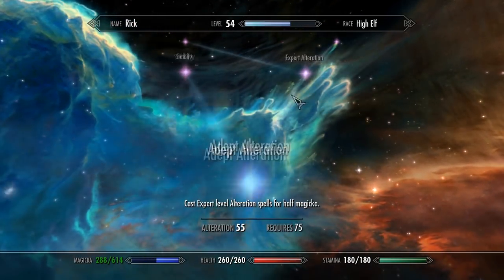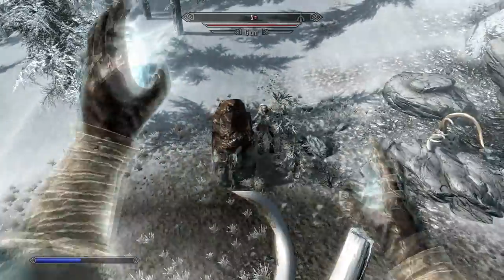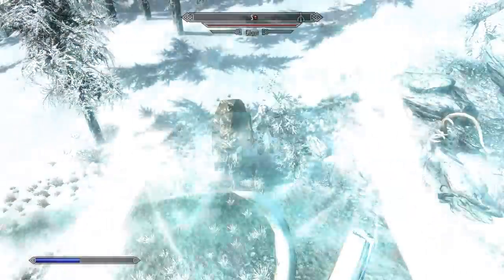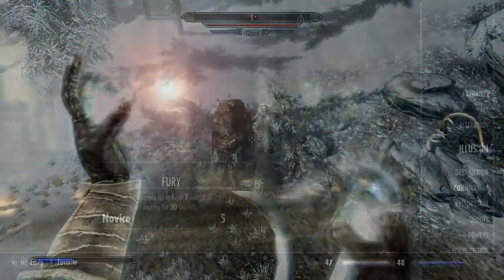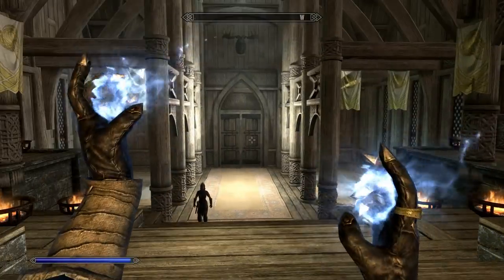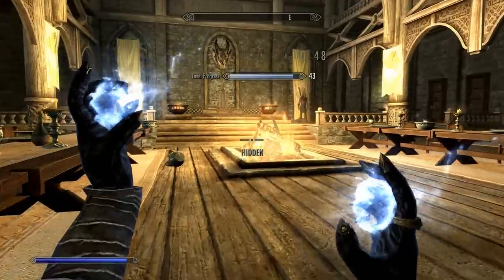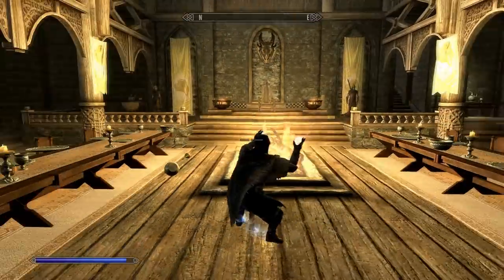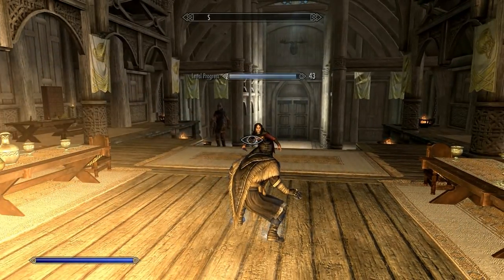Also, if you level up a lot, you can unlock perks that cut the magicka cost of some spells in half. I unlocked the perk for this one so it costs half the magicka to cast. And the last one is Muffle, which is really easy — all you have to do is cast Muffle anywhere. No enemies have to be around, you don't have to be crouched or anything. But I like walking around looking like a crab, as you can see right here.